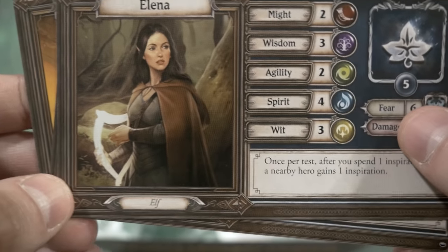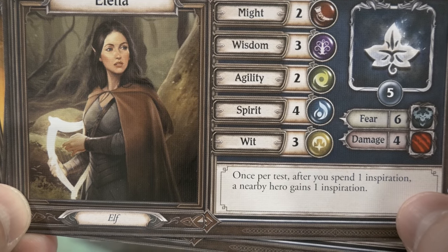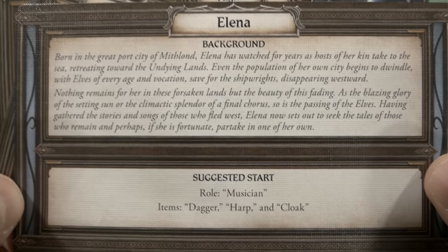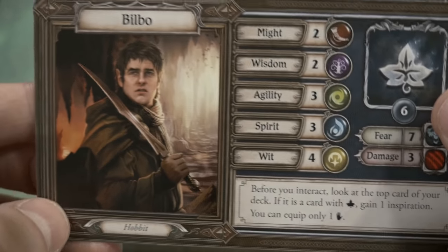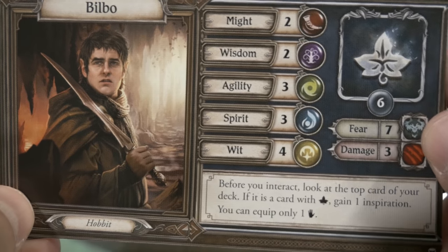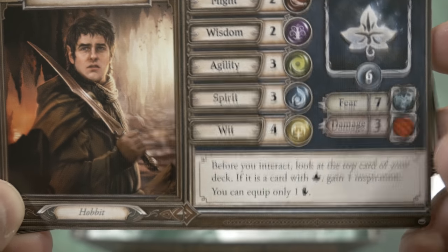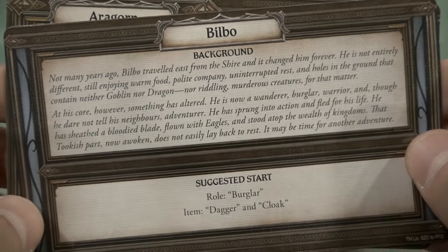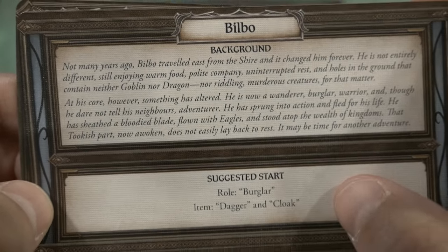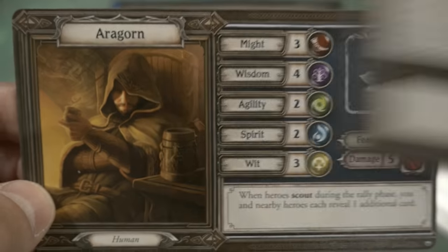There are so many characters to go through. Another elf joins the fray with different values — once per test, after you spend one inspiration, a nearby hero gains one inspiration. Their suggested start is Musician, with a dagger, harp, and cloak. Then there's Bilbo Baggins: before you interact, look at the top card of your deck — if it is a card with that symbol, gain one inspiration. His role is Burglar, items are dagger and cloak. If you're new to Lord of the Rings, definitely read the books and watch the movies — and The Hobbit is where you'll learn mostly about Bilbo.